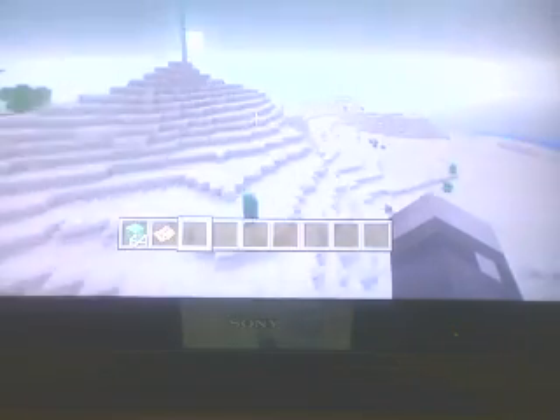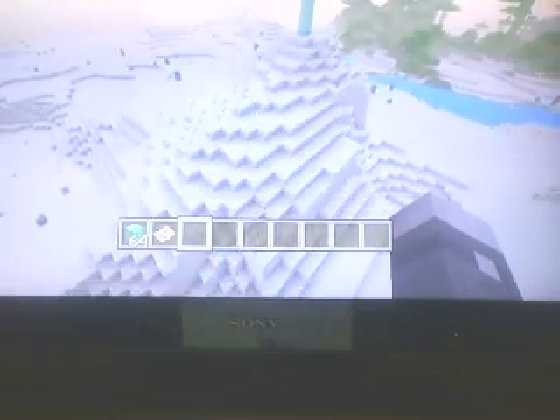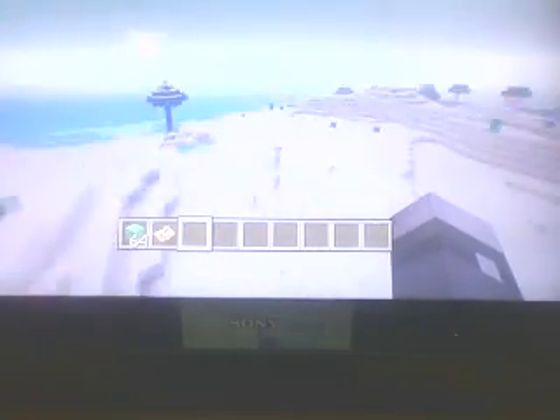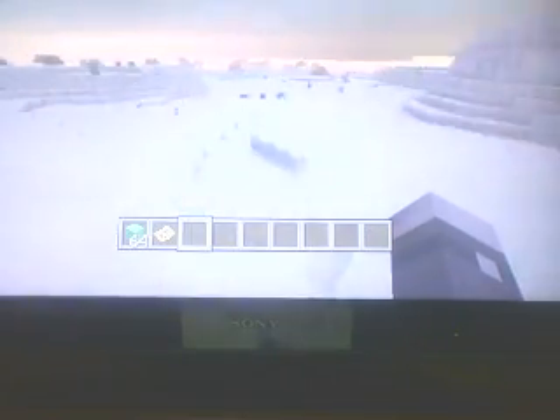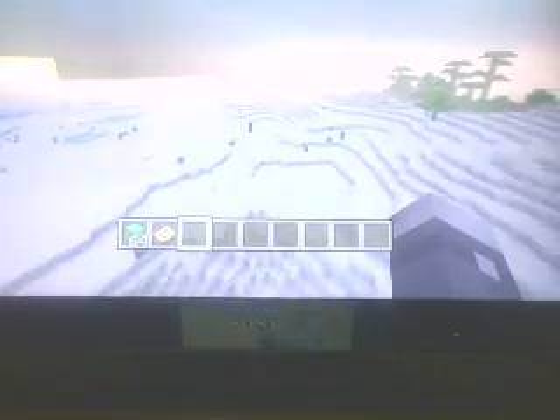I could not find a desert temple — I actually don't think there is one. Okay, here's this little mountain right here. The only reason I marked this mountain is because you really don't see desert mountains like this. These big little desert mountains — I thought it was just a cool little thing. And then there's a little desert well around here somewhere.